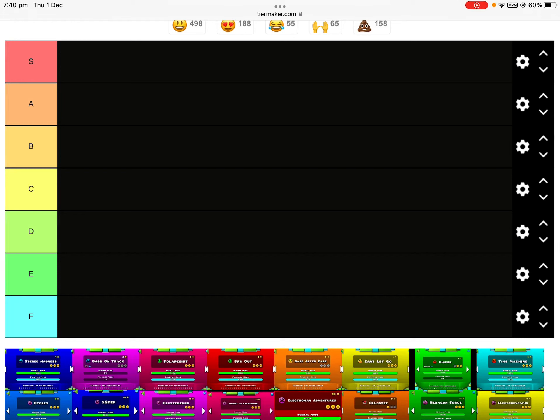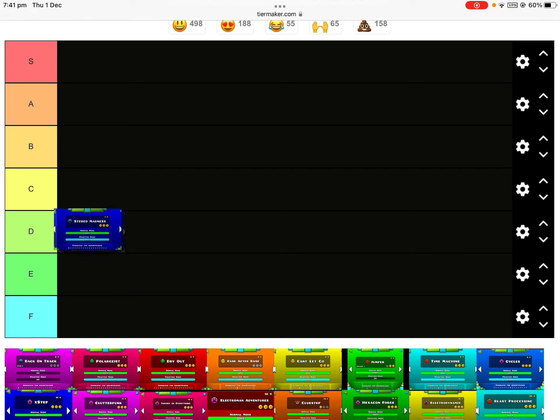Hey guys, welcome to another video, and today we're going to be rating GD levels. Starting off with Stare and Madness, it's okay for a first level — I think it would probably go at C.